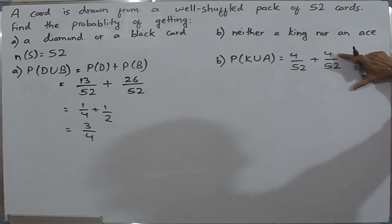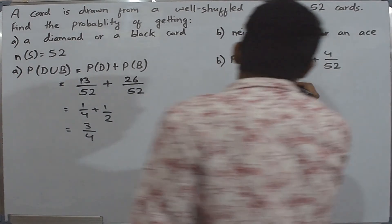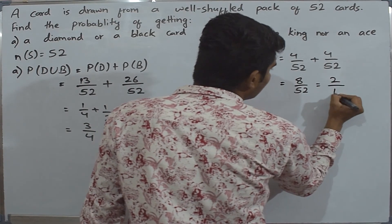Similarly, the number of favorable cases of getting an ace is equal to 4 divided by the total number of possible outcomes, that is 52. Adding these together, we get 8 divided by 52, which equals 2 divided by 13.